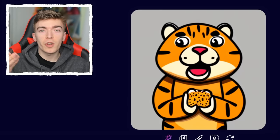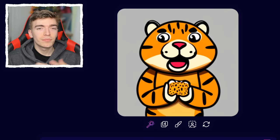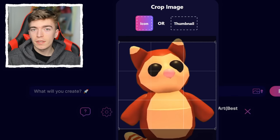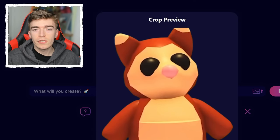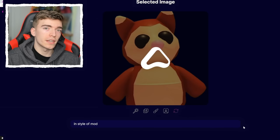For example, I asked it to draw a tiger holding a cookie in a certain art style. Now let's try something else — you can actually upload images onto this. The software is called Astro Blocks, and they gave me exclusive access to test out new features, such as uploading images. Thanks to them for also sponsoring today's video.